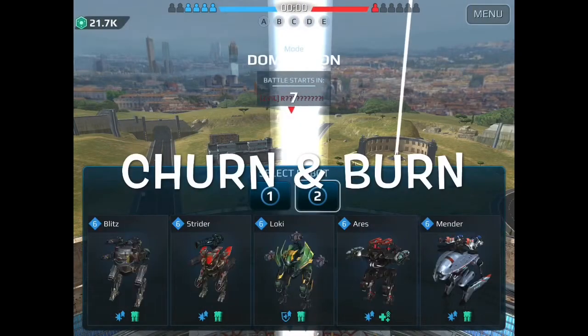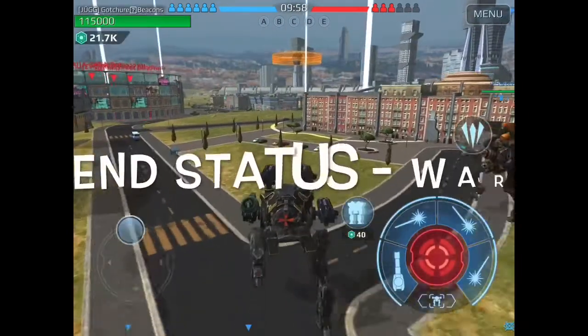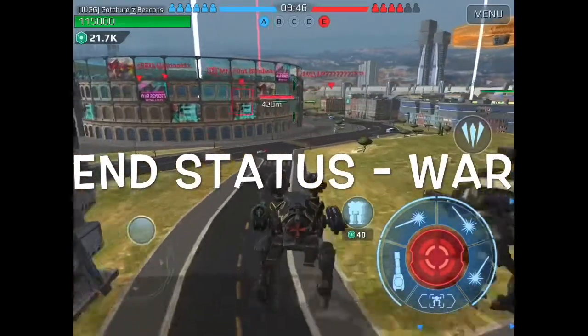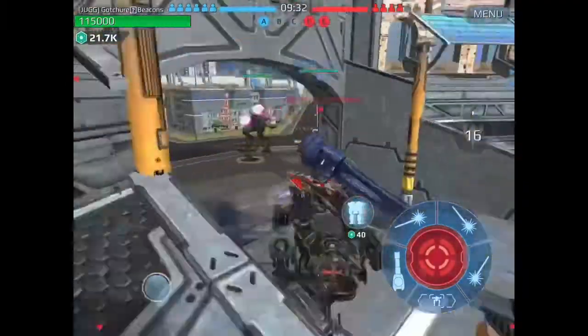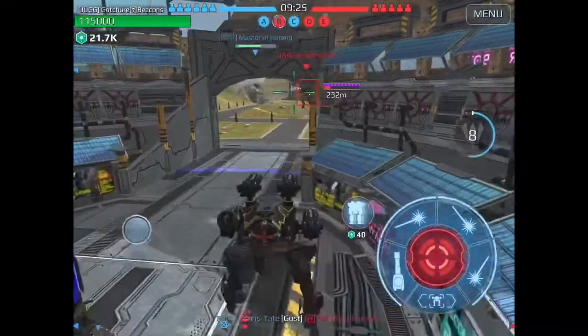I'm going to call this battle Churn and Burn, and boy is it ever. Enjoy my friends in the background as they play their awesome song, War. All right, so we are in Rome. This is the closed map deck — a lot of faster, more knife fighter type builds in this hangar, and it's all about getting around the structures, capping them blue, and keeping it going.